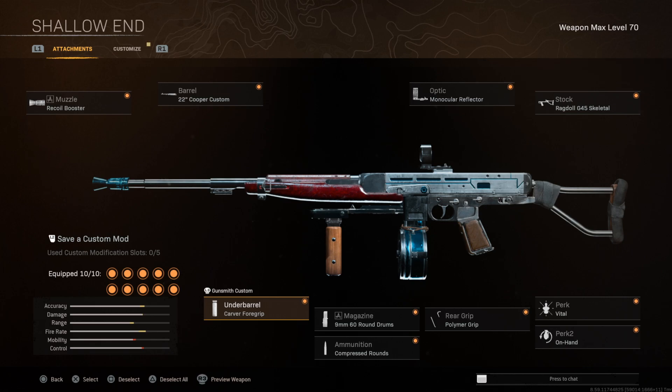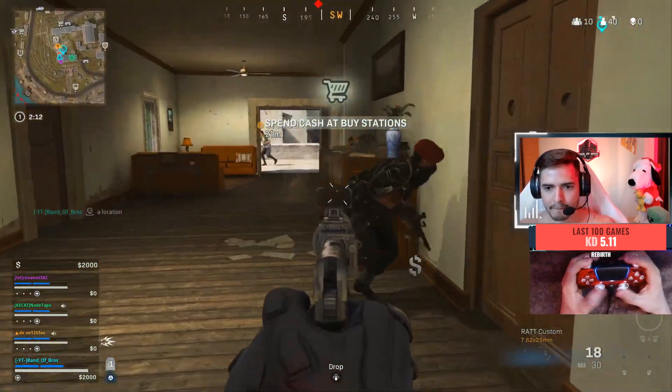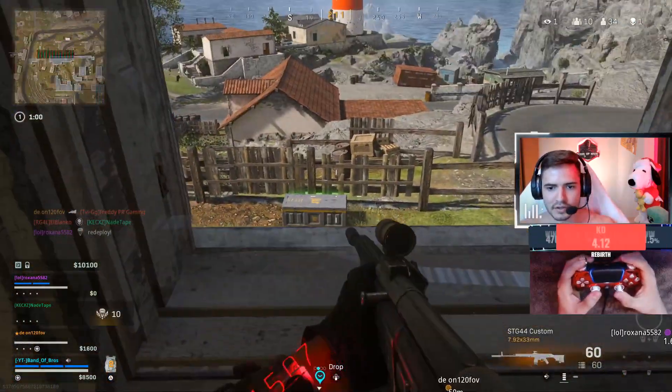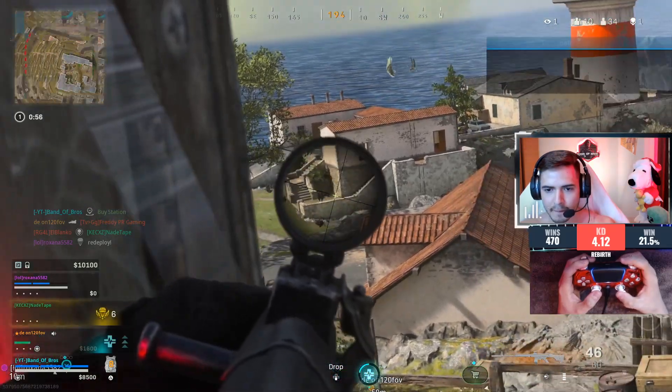Trust me — you can still beam with this gun, just not quite as much as a fully beamable Cooper Carbine. But if you're playing Rebirth or Fortune's Keep, this is the build you're going to use. In those close-quarter scenarios, people are really going to be wondering what just killed them, because this gun empties the whole clip in the blink of an eye. Ladies and gentlemen, welcome to the new AR meta in Warzone.